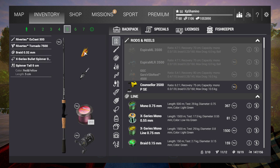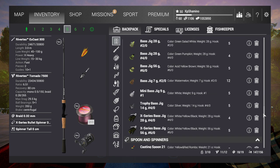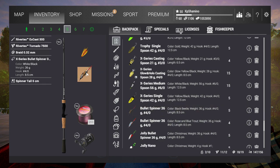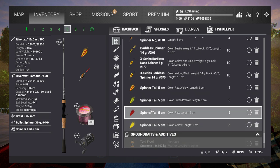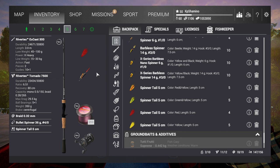Of course, this is a bait coins item - I think it's an achievement unlock. If you don't have it, you can go with another setup. I tested that setup and we are going to start with the non-bait-coin version. Just get a bullet spinner 36 gram - I took a black one because it looks a little bit similar to the X Series - and you just put the red tail on it. It works really well too, though it's a little bit less effective than the X Series.